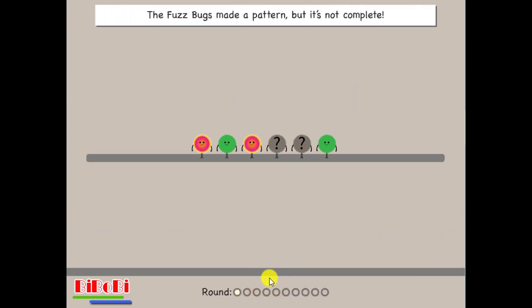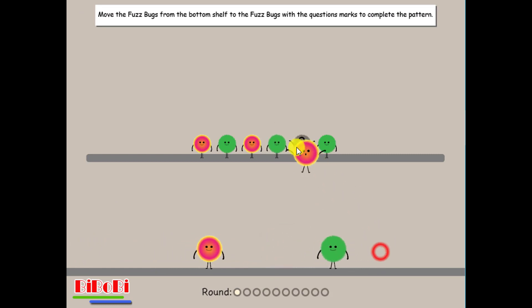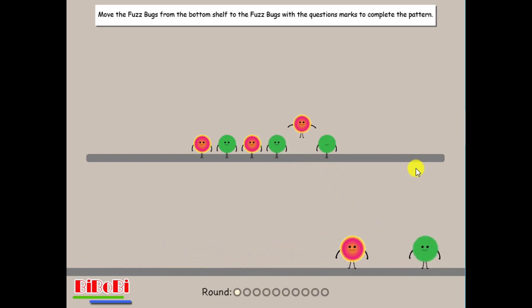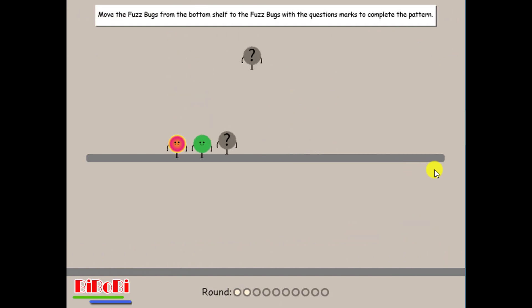The fuzz bugs made a pattern, but it's not complete. Move the fuzz bugs from the bottom shelf to the fuzz bugs with question marks to complete the pattern. Yippee! Awesome! It's going to get a little more tricky now.